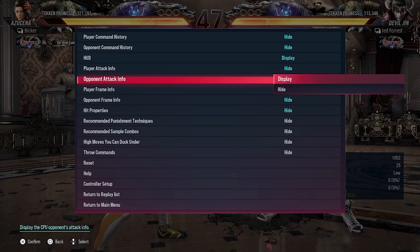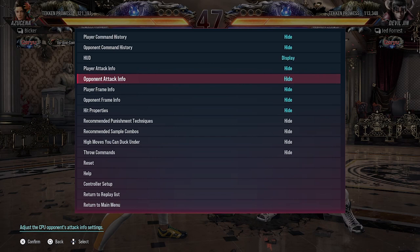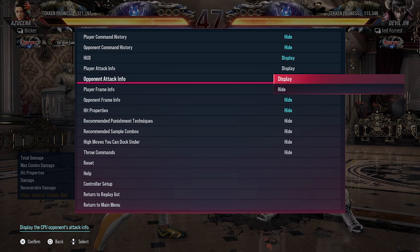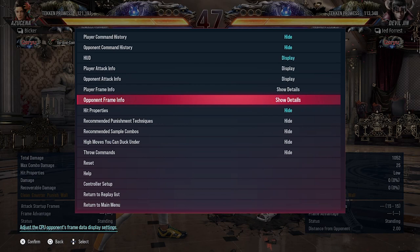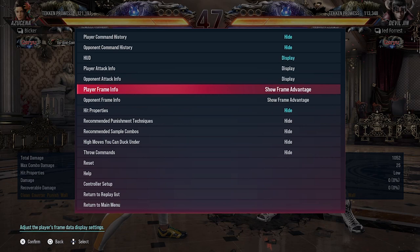When you go into replay mode I would recommend that you turn on all the information. Turn on your player attack info and your opponent attack info so you know how much damage your combos are doing. Turn on the details of your frame information so you know what frame advantage you have. I prefer to just show frame advantage — for me it's simpler and easier to follow.